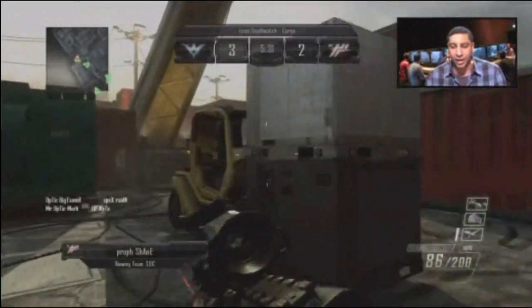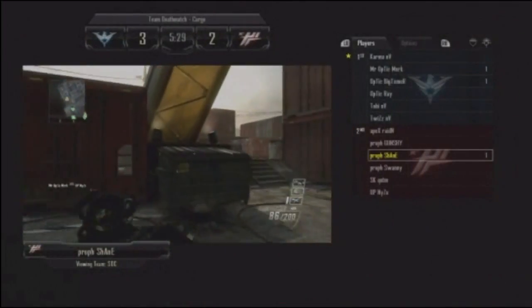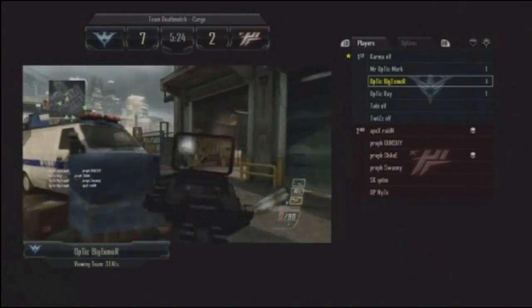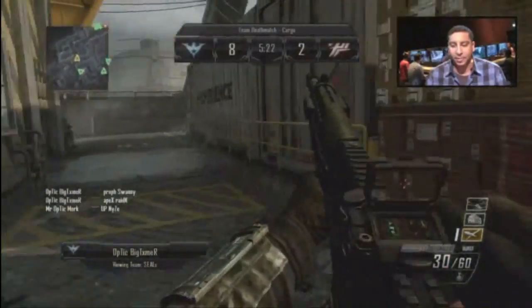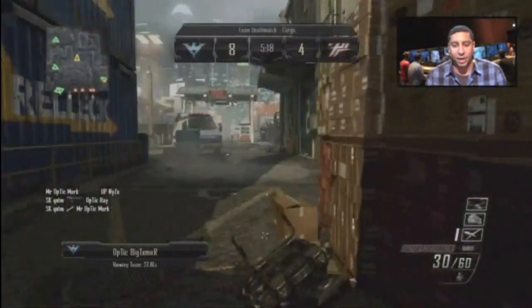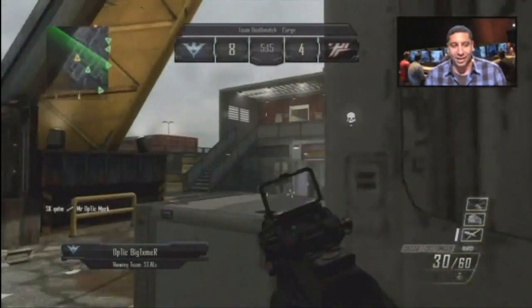The North Americans answer back pretty quickly. In picture-in-picture mode we can see Big Timer on a three kill streak, so we swap over to him. He's packing the SIG 556 with the millimeter wave scanner attachment.